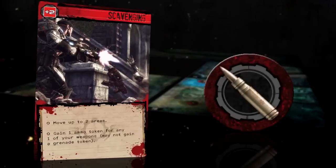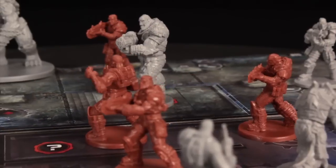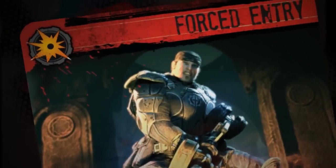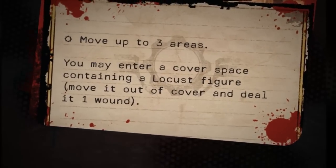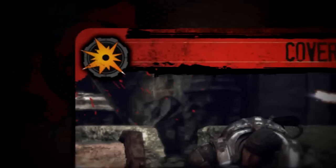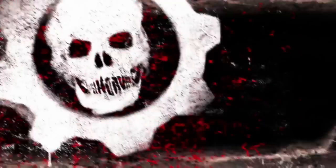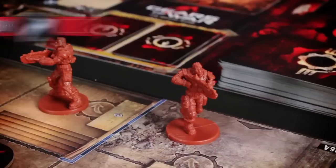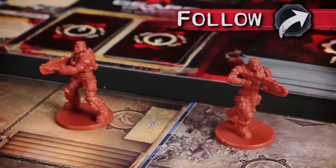From scavenging for precious ammunition to performing devastating close quarters assaults, the abilities on your order cards present a wide range of compelling choices. In the upper left corner of every order card, you'll find one of three reaction icons. Use these effects for a well-timed defensive boost, a surprise attack, or to fall into formation behind a fellow COG.